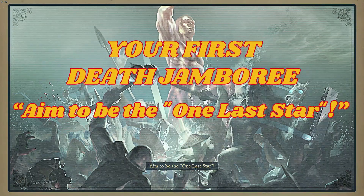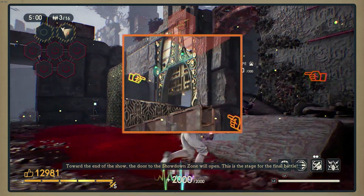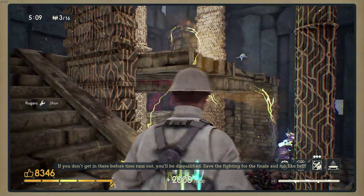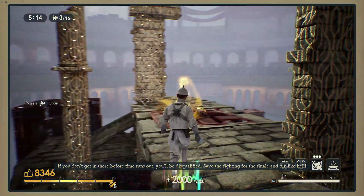Aim to be the One Last Star. Toward the end of the show, the door to the showdown zone will open — this is the stage for the final battle. If you don't get in there before time runs out, you'll be disqualified. Save the fighting for the finale and run for it.